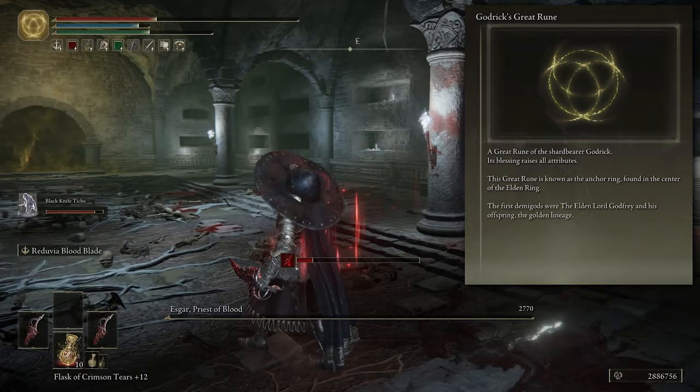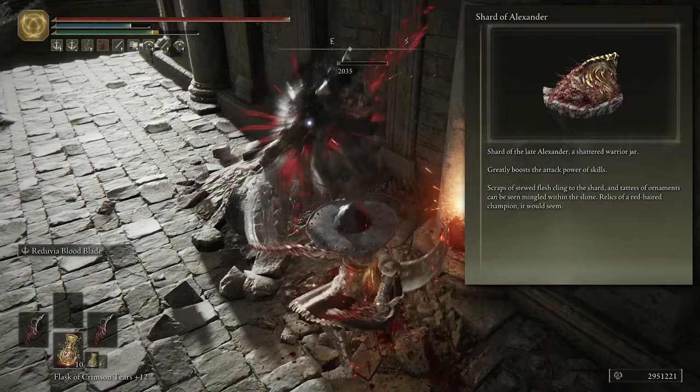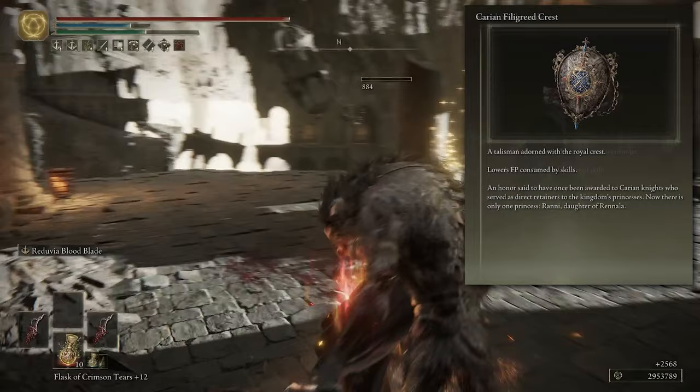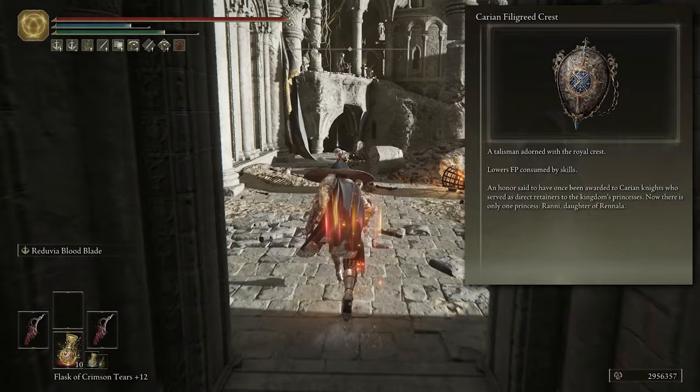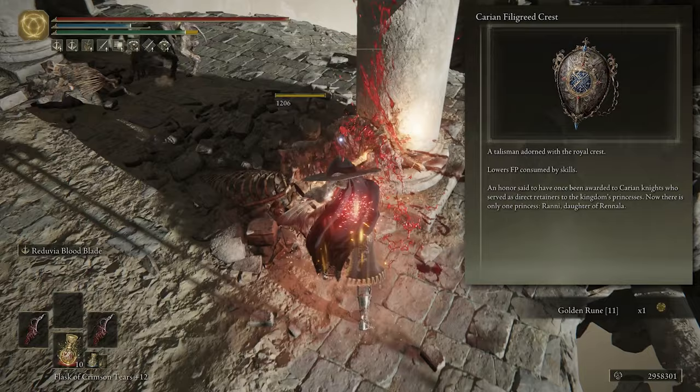For the talismans to pair with this build, we're running the Shard of Alexander, because that greatly affects the skill power we're using — the Blood Blade, which sends out a wave of bleed affinity against enemies. I'm also running the Carian Filigreed Crest just to help with the FP consumption of that skill. Because we've got a limited amount of Mind points put into other stats elsewhere, this helps us use the Ash of War a lot more without worrying about investing heavily in Mind.